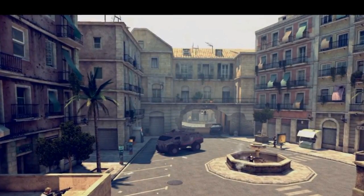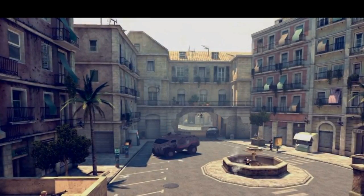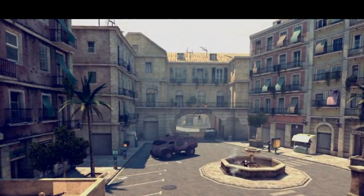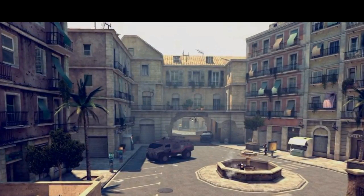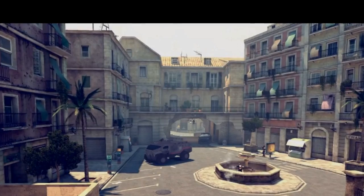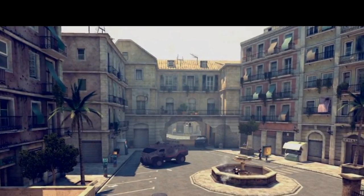Next, we have a beautiful map. Look at this — it just looks spectacular. The graphics are amazing, they look really, really good. This kind of looks a little bit like Resistance from Modern Warfare 3 to me, maybe, or one of the maps from Black Ops — I forget which one. But this map definitely looks really, really awesome. I'm hoping it's more than just in the campaign.